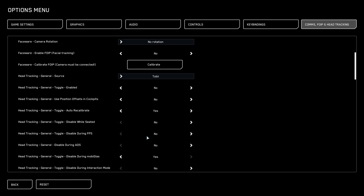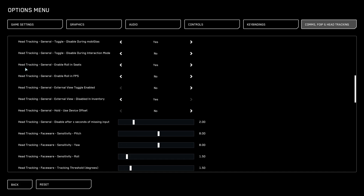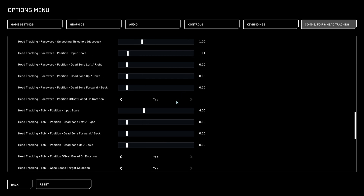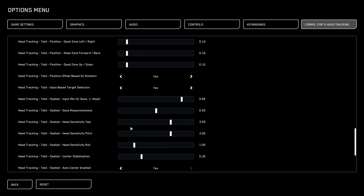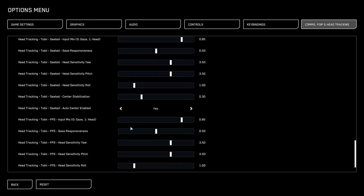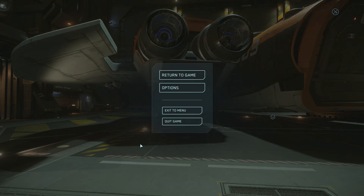Going down to the Tobii settings itself - this is the general section with general head tracking settings. The face wear settings are here and the Tobii-specific stuff is here, which is all just scaling for sensitivity. I'm not sure what more I need to do here, but unlike the other games that just don't recognize the Tobii at all, I feel like this is just not working properly. Let's see if I can get an example.